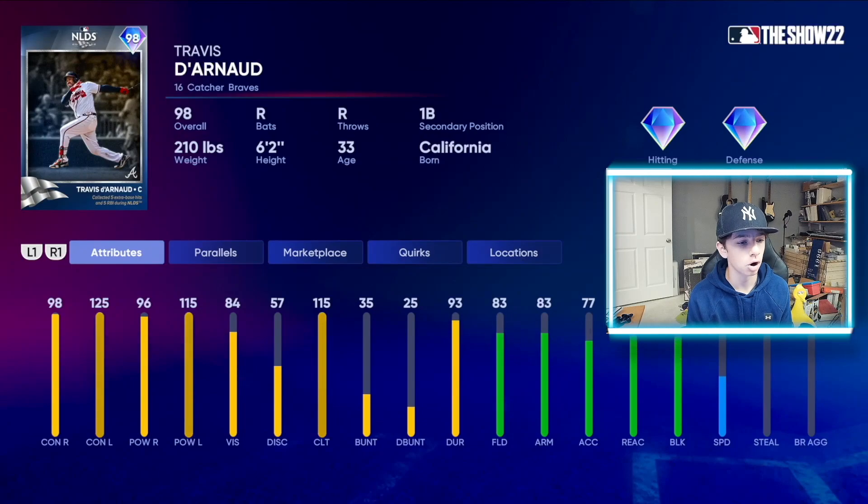We got Travis D'Arnaud — he had a bomb that one game. 98 overall. 125 contact, 96 and 115 power, 84 vision, 83 fielding, 83 arm strength, and 49 speed for a catcher. One of the best left-hitting catchers in the entire game. I remember this card from a few years ago that absolutely demolished everything — it was a great card overall. I'm excited to see another Travis D'Arnaud postseason card because I really liked the last one that came out in 2020.